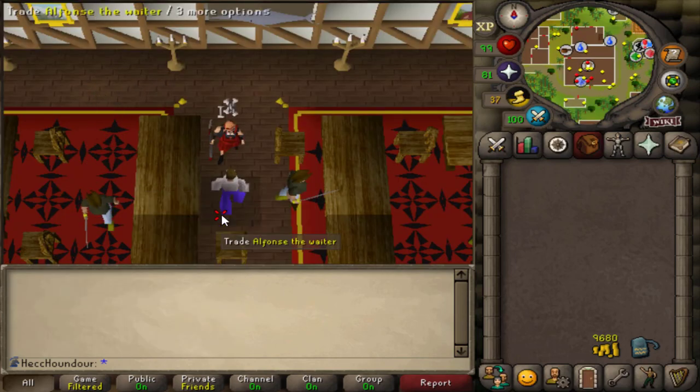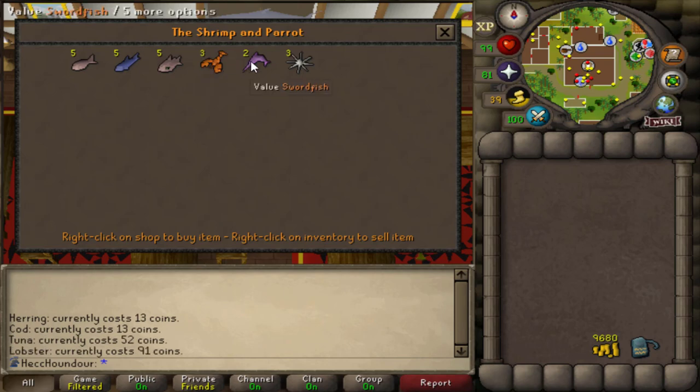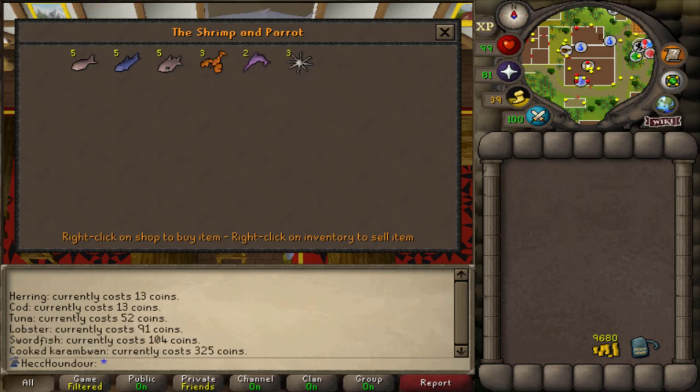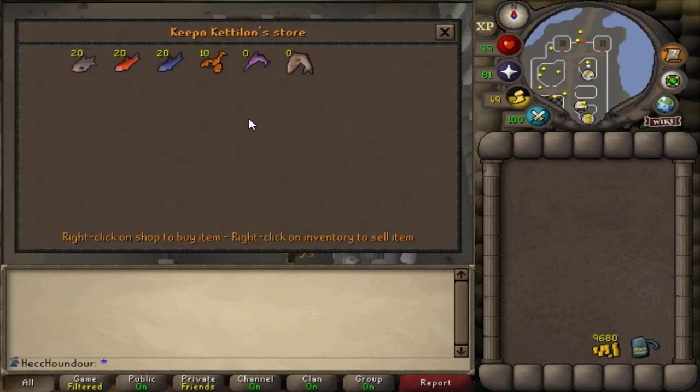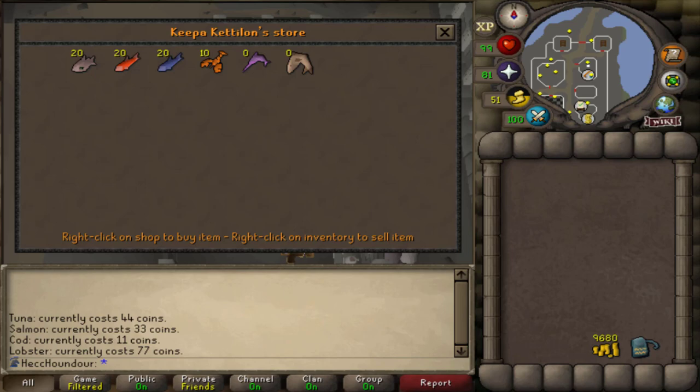There are a couple of places you can buy cooked fish from. One is a shop in Brimhaven that stocks herring, cod, tuna, lobsters, swordfish, and karamwans. The best option here is karamwans at 325 GP each, which heal 18 HP, but swordfish are also pretty good. Once you've unlocked Yanille, you can use this shop to buy some food with the highest level being lobsters. It's not as good as karamwans, but lobsters are pretty decent food and this is close to a bank.